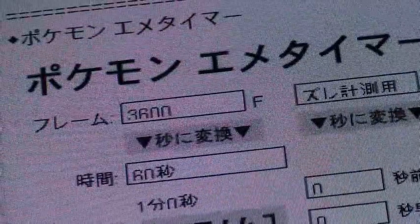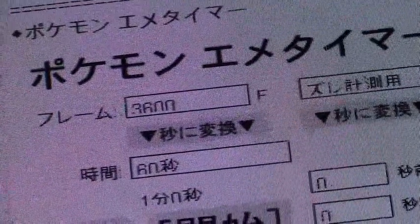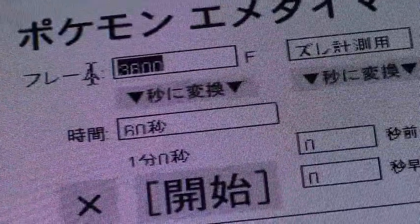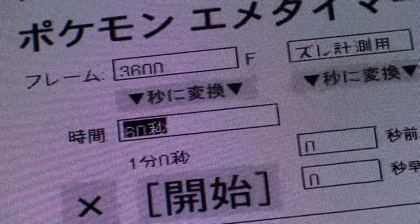For initial calibration, which is what we're going over right now, you're going to need to set the frames in this box to 3600. That will give you exactly one minute, and I will explain why we need that later.